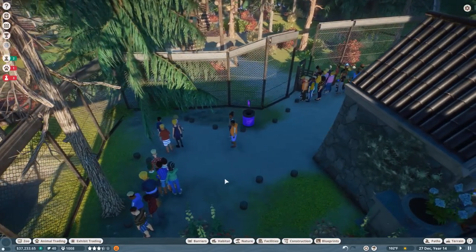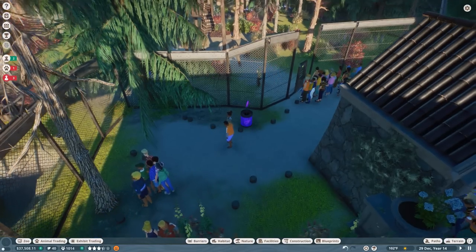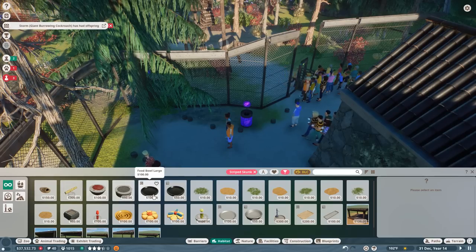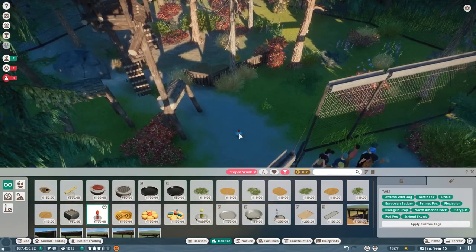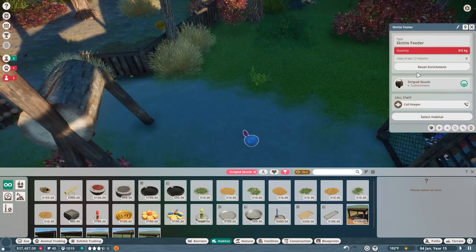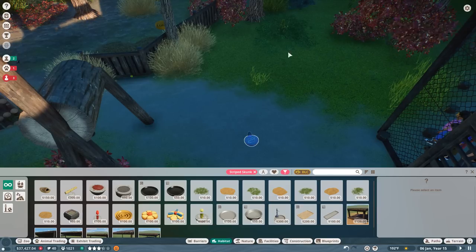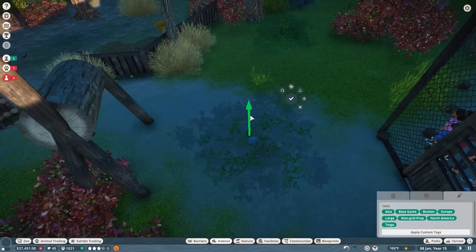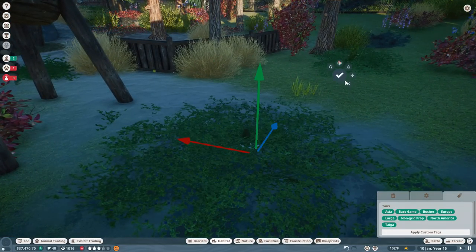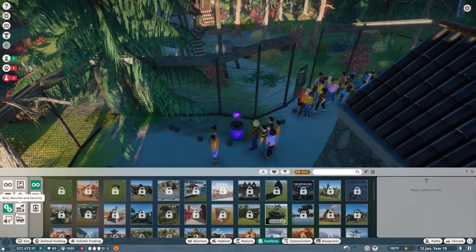Since we spent the whole time on skunks and messed up our fruit bat exhibit, we'll work on the bats next time. For now we should get people really involved in caring about these skunks and raccoons - so let's get the education up. Storm just had offspring too. Let's put a skittle feeder out here for the skunks - I think that would be absolutely precious and adorable. Let's make it green and add a little patch of cowberry bushes to cover up the metal bit.